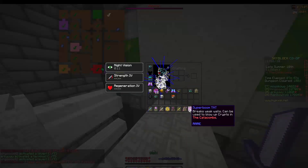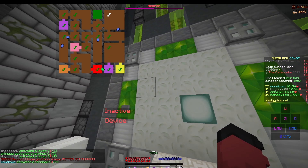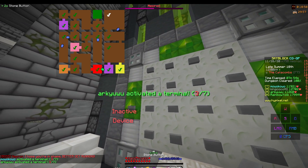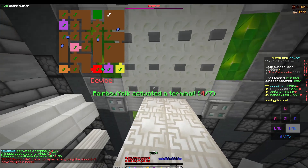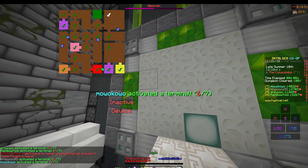For the Simon Says puzzle, if you jitter click the first button fast enough, you can make the puzzle go a lot faster. Jitter clicking the button a lot can actually skip a few phases of the puzzle.